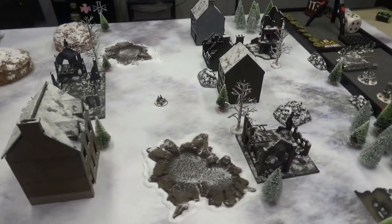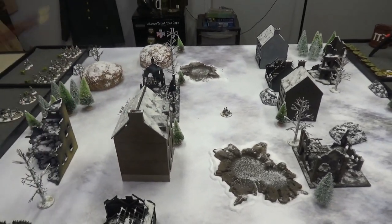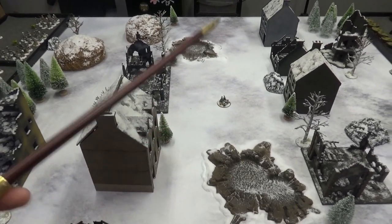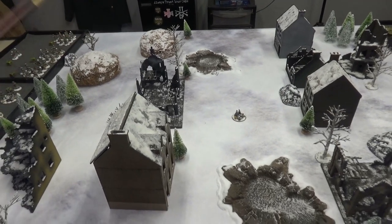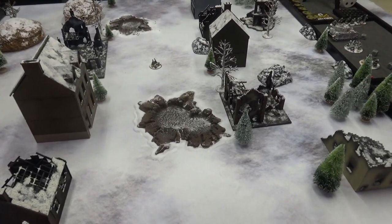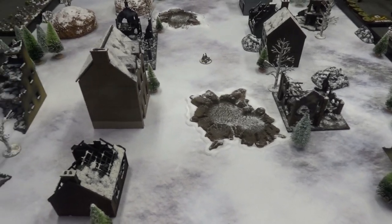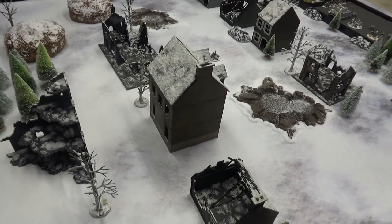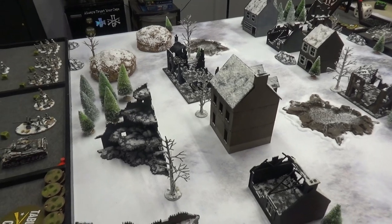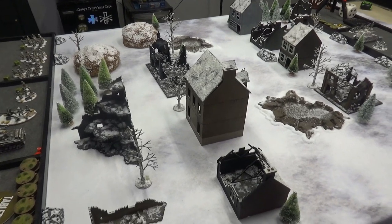Heartbreak Ridge has one objective in the center. We'll roll off to see who picks table quarters, and we'll each place an objective in our quarter. The middle objective is worth one point to both of us, and the enemy objective is worth two points. Your own objective is worth none, but you still have to defend it. Deployment-wise, we can each deploy an infantry and an artillery, or two infantry, within our table quarter. Half of what's left comes in first wave, and the rest from reserve. Whoever holds the most objectives at the end wins.